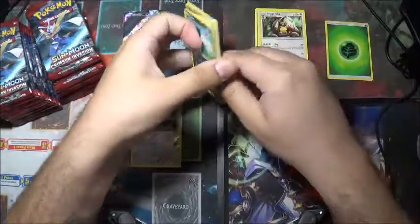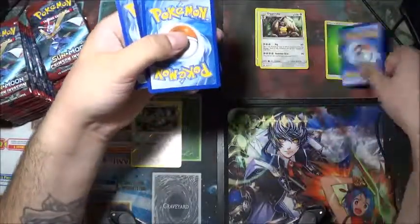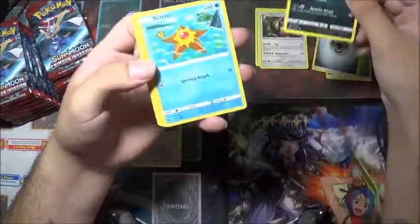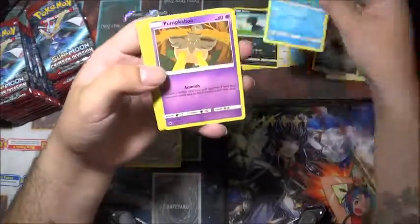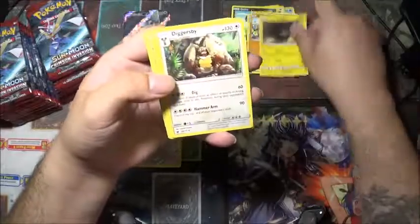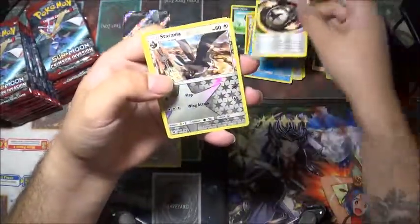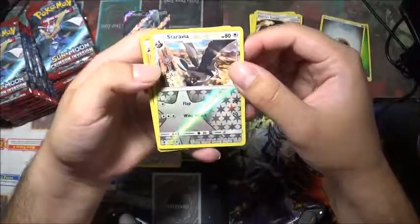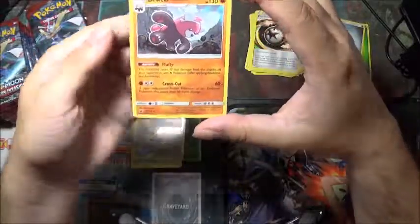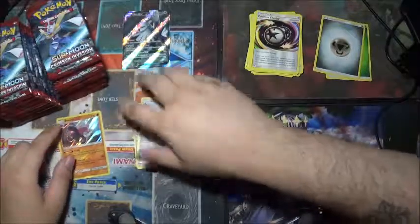Three energy and our two. So we have Dino, Staryu, Pumpkaboo, Stufful, Geodude, Diggersby, Piloswine, a Counter Energy, Staravia. And a holo rare Bewear — fighting Bewear. We'll throw him there for the holo rares.